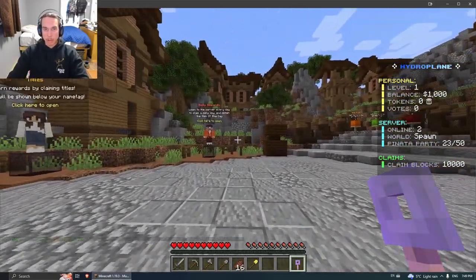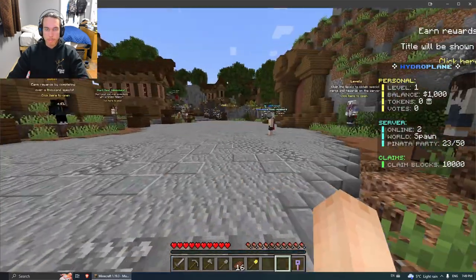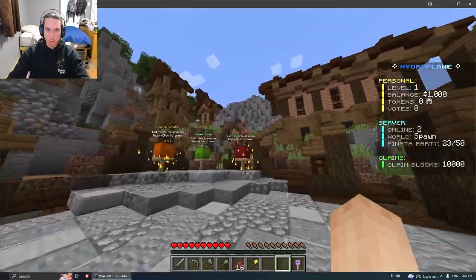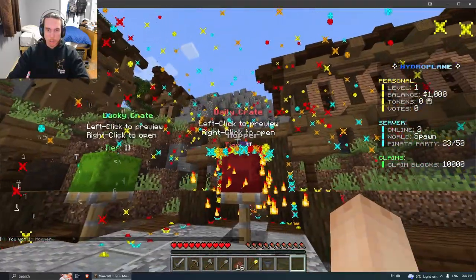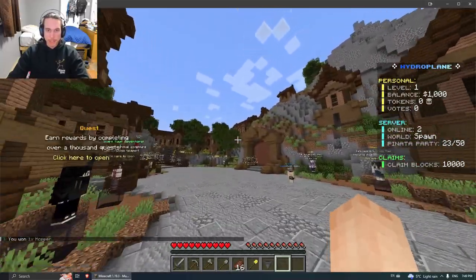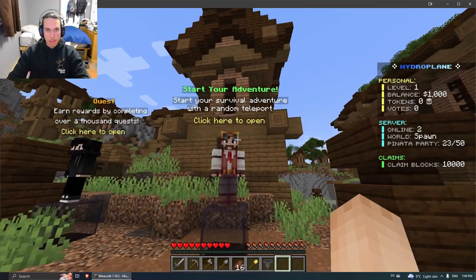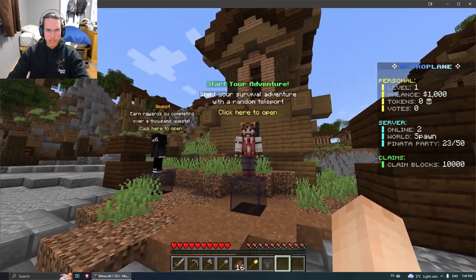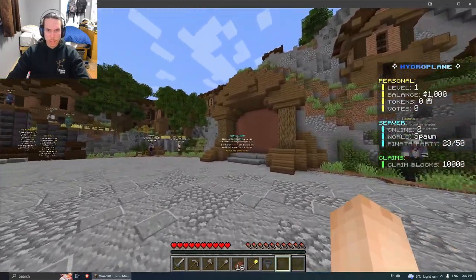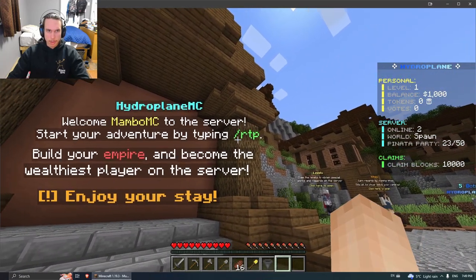We got a daily key from the daily rewards over here. Looks like we're gonna open up a daily chest, which is kind of cool. I got a hopper — that's pretty neat. I think this is the same as the 'start your own adventure' command right here.